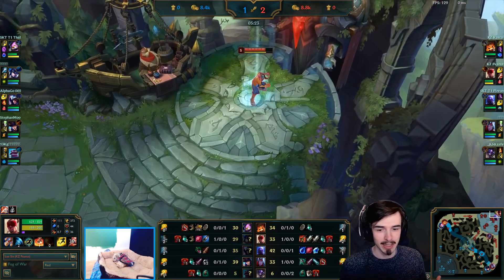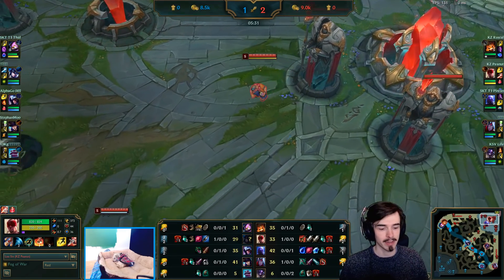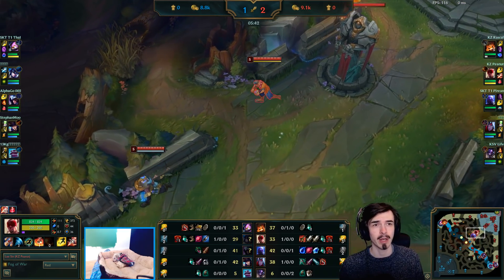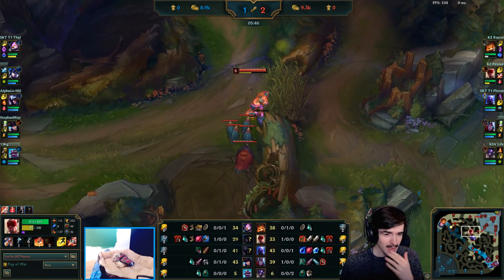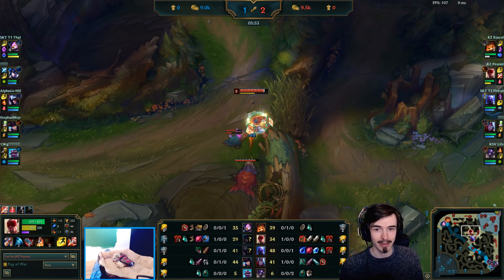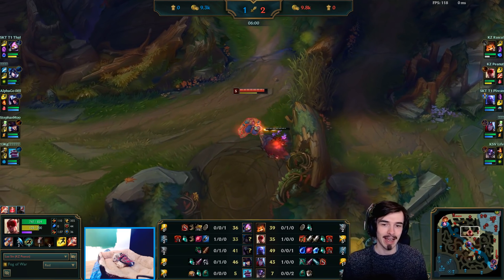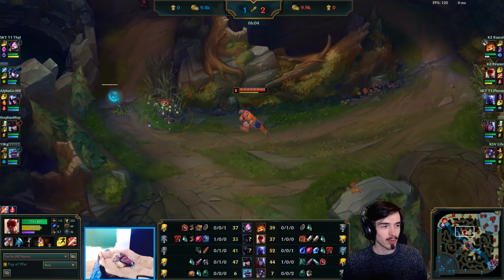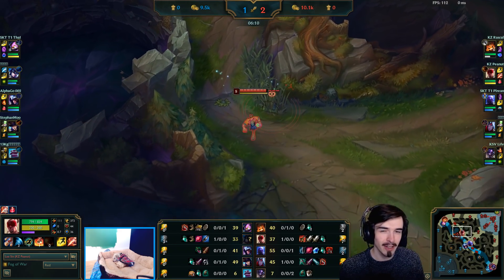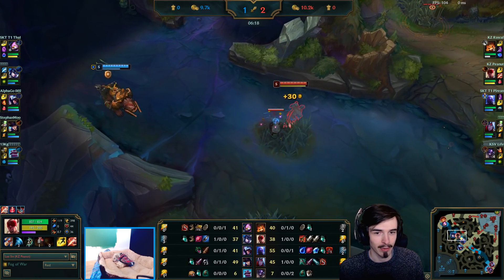But it's kind of hard to say just spectating Korean solo queue, because Korean junglers — or high-elo Koreans in general — buy a crap ton of wards. Like, there was one player who was ranked 3 or so in Season 7, and every single recall he would buy 3 control wards and place them. So it's hard to know when you see how many wards Peanut's built — is he buying those wards just because he buys loads of wards, or is it specifically for Lee Sin? He does buy a similar amount on Lee Sin as on other champions like Nidalee, so I'd assume he just buys loads of control wards.